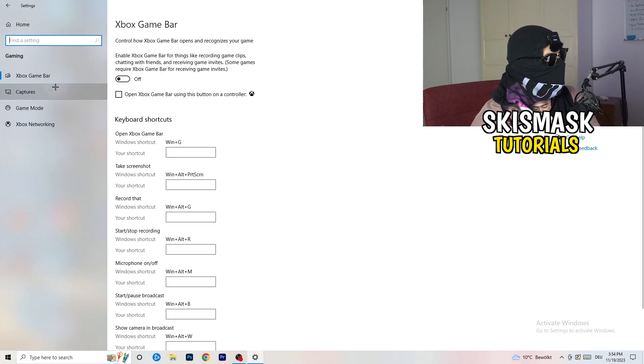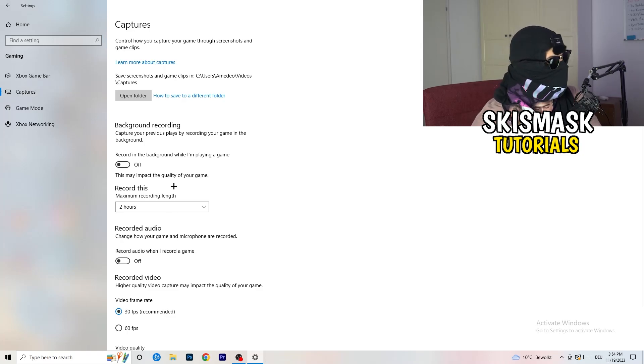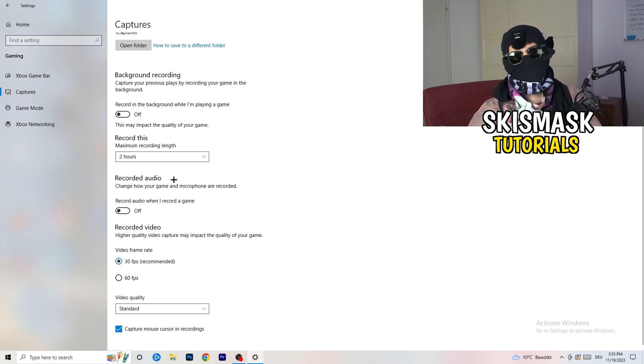Click on 'Captures' on the left side. Go to 'Background Recording' and turn off 'Record in the background while I'm playing a game.' If you want to record your game that's fine, but use the right software — like OBS — not Windows. Background recording takes a lot of performance and can cause your game not to launch.